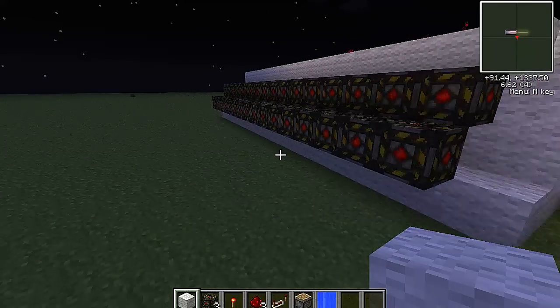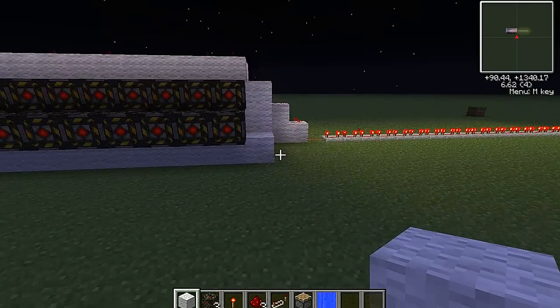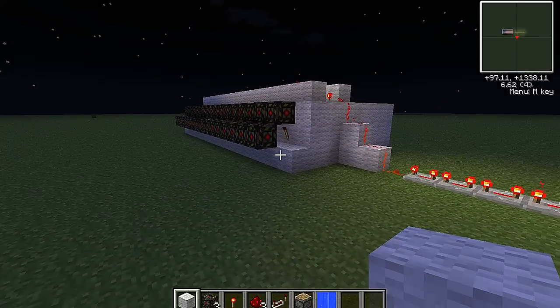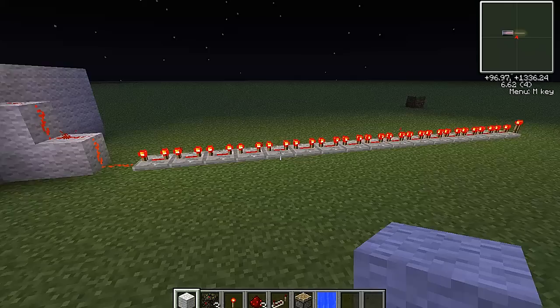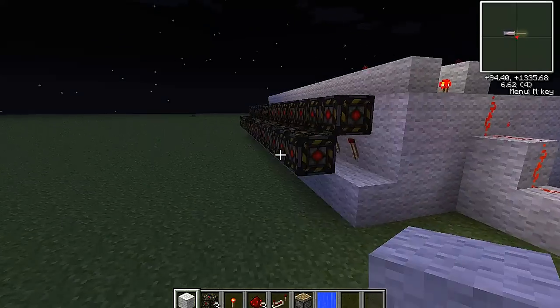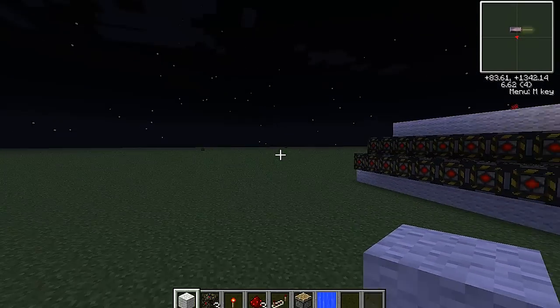Hello, this is a follow-up to the video I just did about the red matter explosives. This is my little setup for trying to get a black hole that moves in a long line.